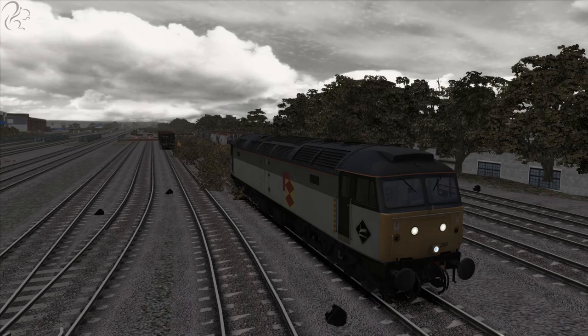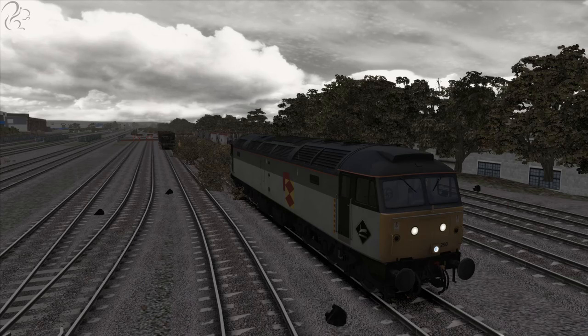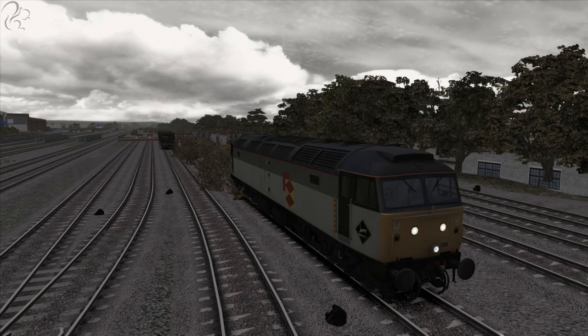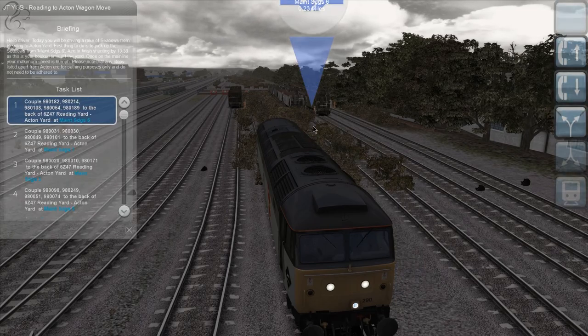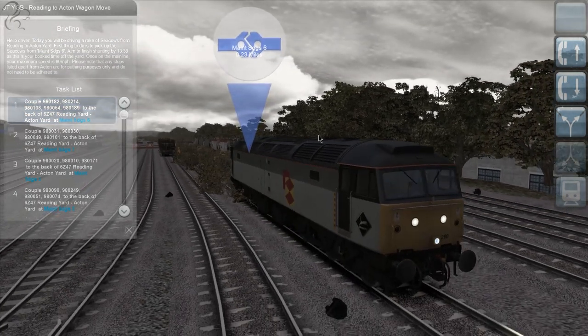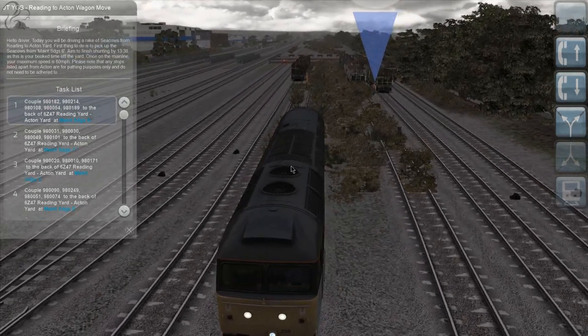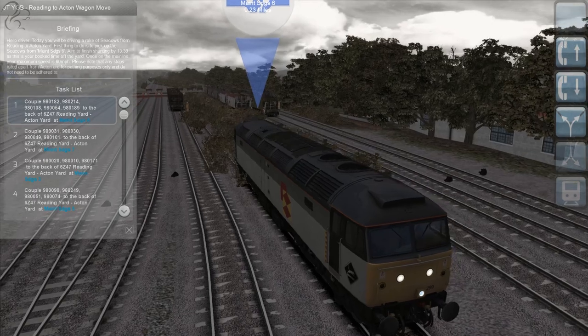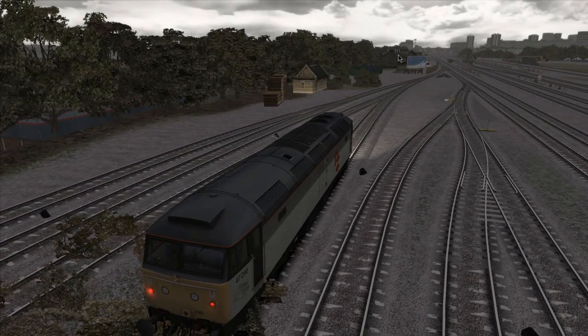Hi guys, Squall here and welcome to another Train Simulator video. We're in a Class 47 diesel at Reading Station, in some of the sidings here. We need to collect our consist - which is a bunch of sea cows, I think they're called - empty sea cows, and we've got to take them down to Acton Station.